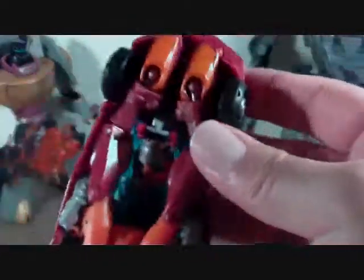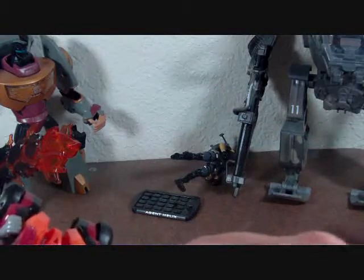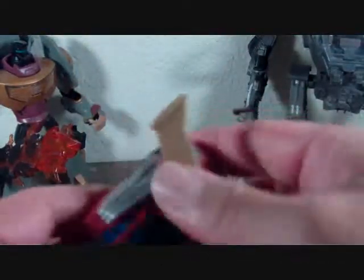There's Rodimus! Those are his feet right here. Let's wiggle some stuff and see if we can't start transforming. There we go. Let's see if we can't get something else moving. Wiggle wiggle. Got his leg out. There we go.